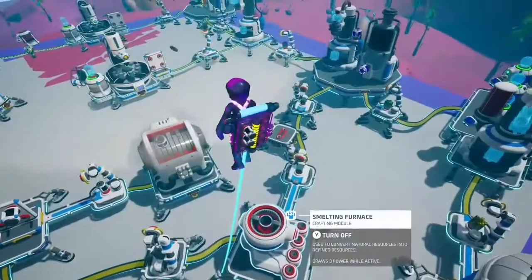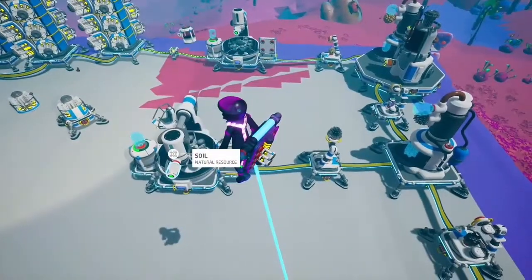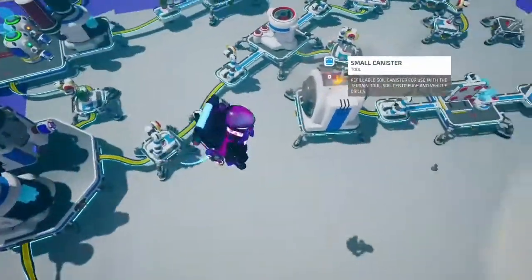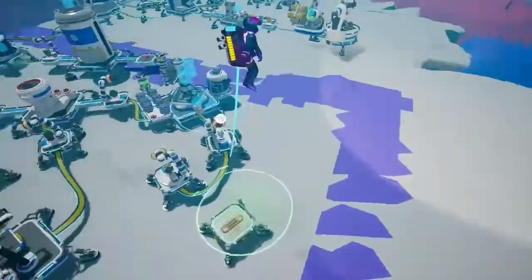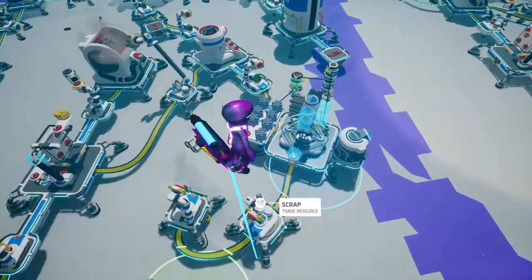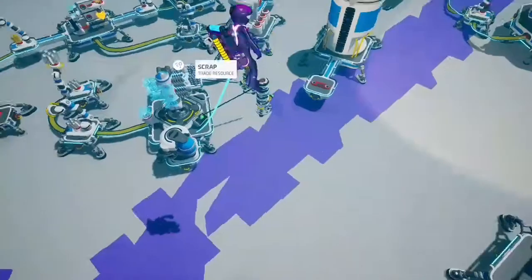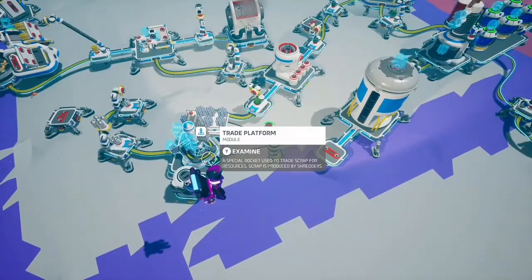A lot of the stuff here is just soil into a resource. The main one is this build here that actually activates the trade platform, which I didn't actually know until I tested it. The repeaters and the counter machines — when they activate — actually send it off.